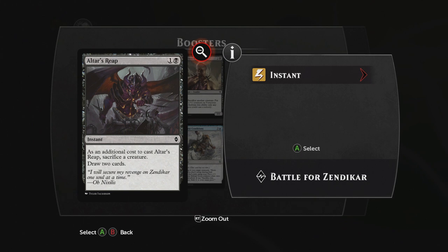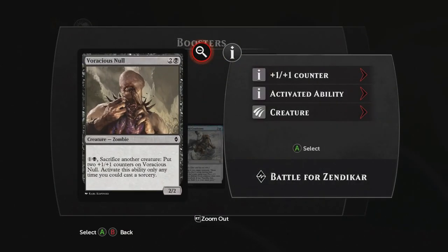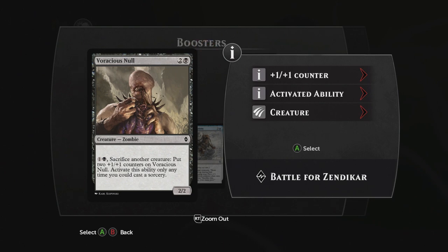I just wanna see the card! Altar's Reap is an instant. It has an additional cost to cast Altar's Reap: sacrifice a creature. Draw two cards. We've also got the Voracious Null. Pay two, sacrifice another creature, put two +1/+1 counters on Voracious Null. Activate this ability only any time you could cast a sorcery.